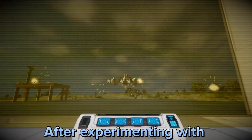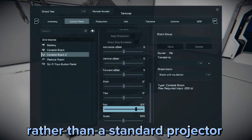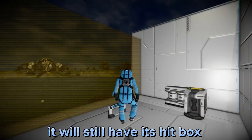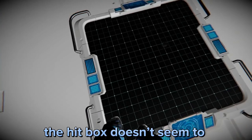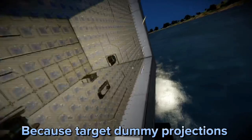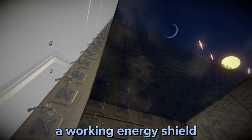After experimenting with this exploit myself, I found a way to get around this issue, and that is by using a console block rather than a standard projector. When you project a target dummy using a console block, it will still have its hitbox just like a standard projector. But when you scale the target dummy down using a console block, the hitbox doesn't seem to shrink along with it. Because target dummy projections have larger hitboxes than their actual size, you can overlap the target dummy's hitboxes and create a working energy shield.